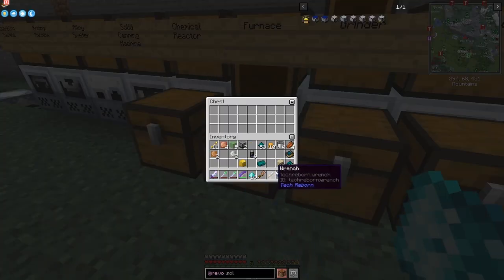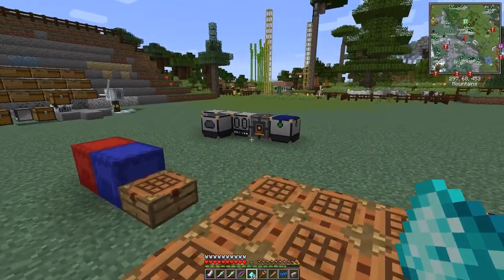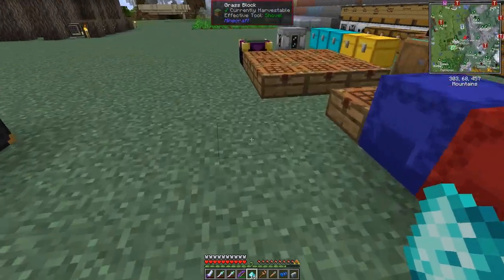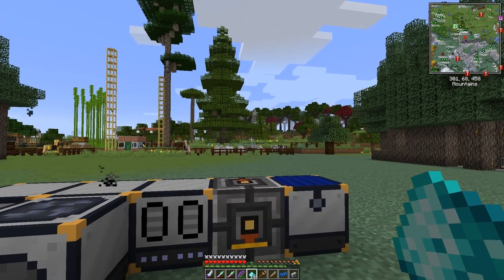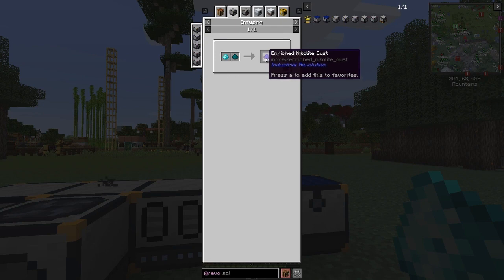I'll put a stack of sand into the electric furnace to make glass - that seems reasonably quick, faster than the other one. Let's just wait for this last piece then put this into the solid infuser with some nickelite dust. You can see now it's getting hot. The temperature should start to go down when we're not using it. Looking at the uses of diamond dust: it wants it in a solid infuser - diamond dust plus nickelite dust makes enriched nickelite dust.